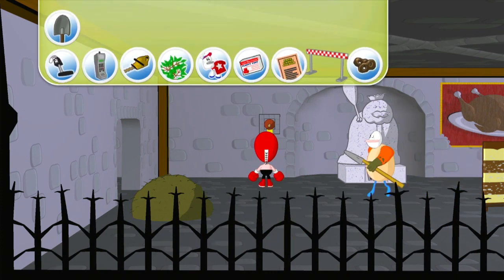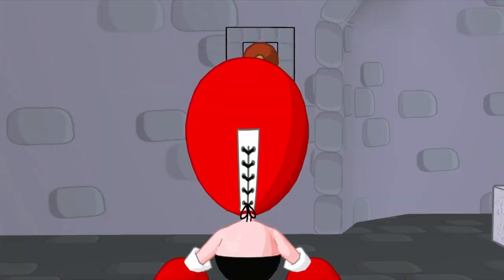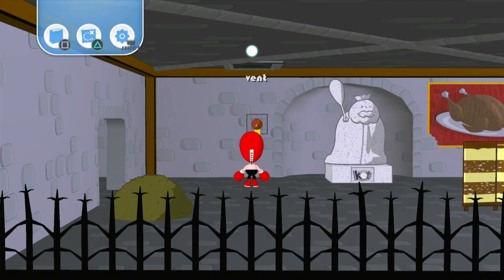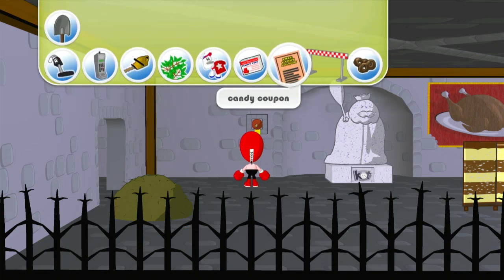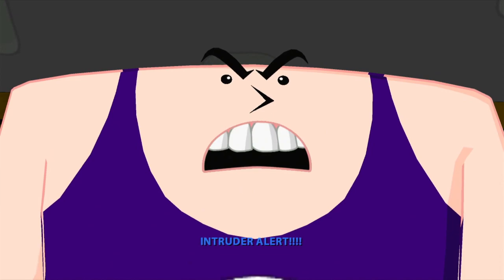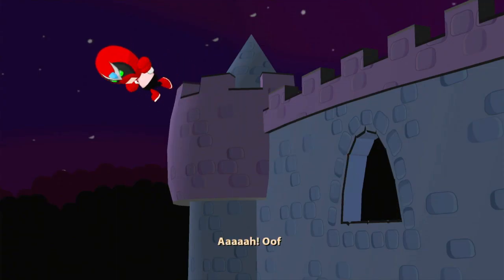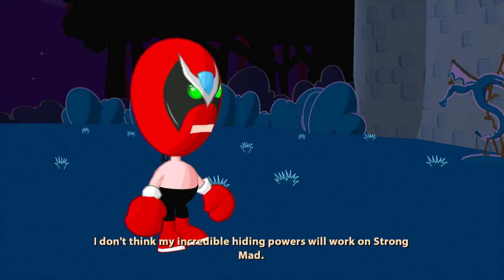That won't do anything interesting. Crap. Footstop! Footstop! Footstop! Footstop! What the fuck do we do here? Why is it showing this? I don't understand. And to the alert! Now take it easy, big fella. I don't know. I don't think my incredible hiding powers will work on Strongmad.